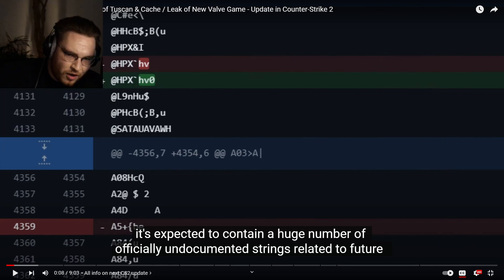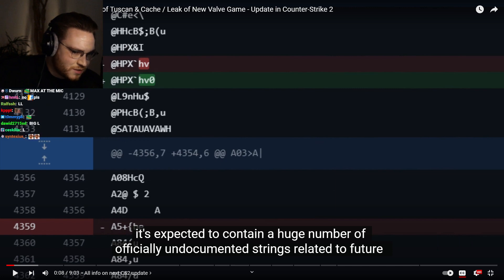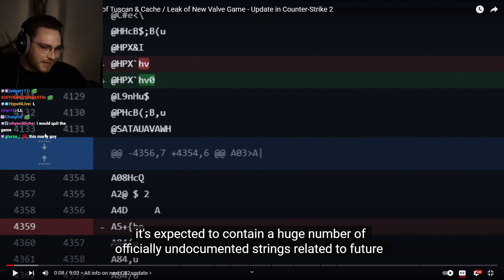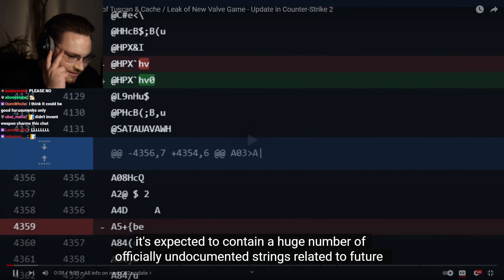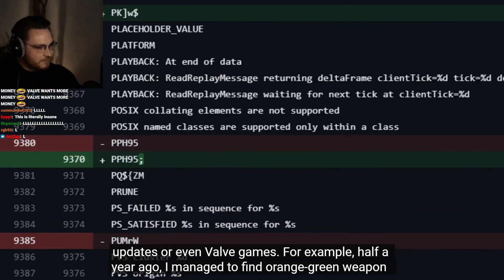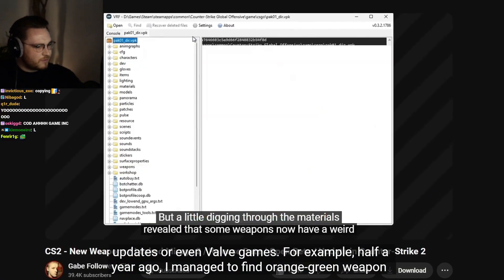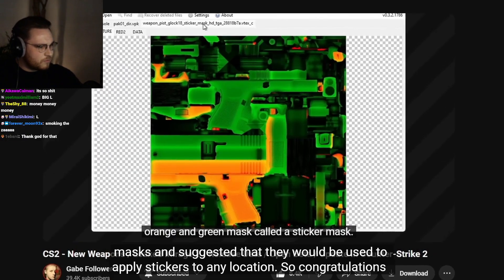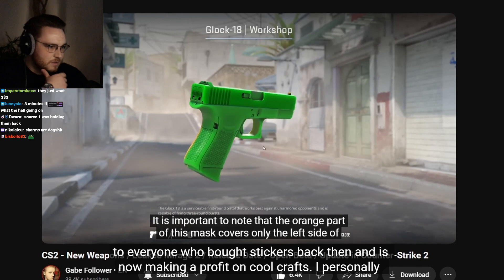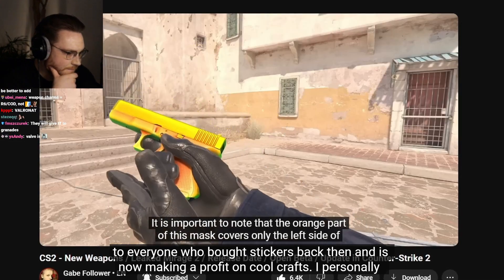The same thing I thought about unique sticker placement. We also thought that was impossible, never gonna happen. Valve doesn't give a fuck to try out new things, risky things. Half a year ago I managed to find orange-green weapon masks and suggested they would be used to apply stickers to any location. Congratulations to everyone who bought stickers back then and is now making a profit on cool crafts.